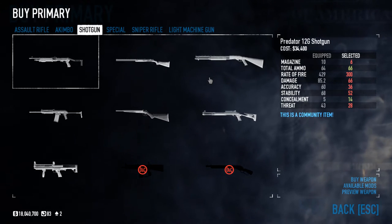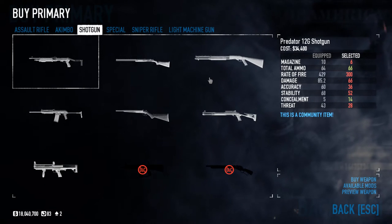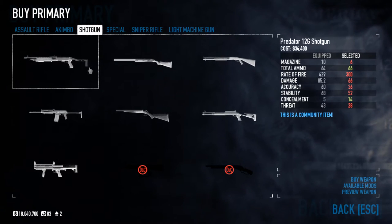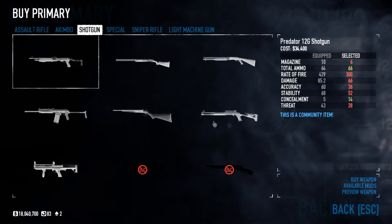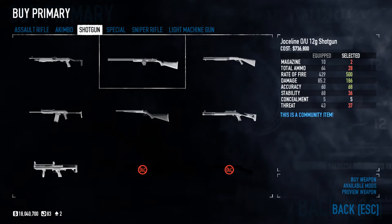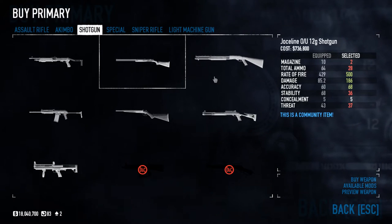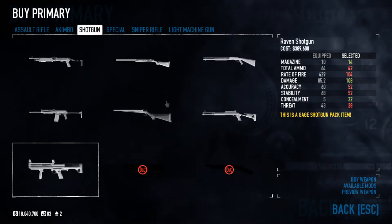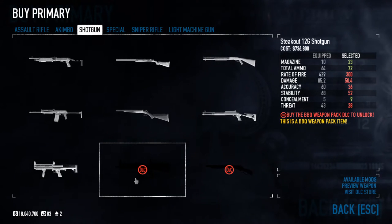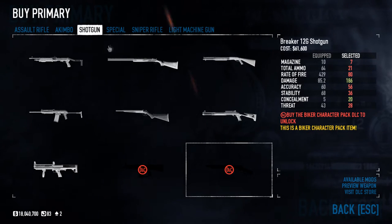They all one-shot pretty much anything on Overkill. This build works best on Overkill and below; you can do some Death Wish missions but they're very tough depending on the mission. The lower ammo shotguns I wouldn't recommend, and the medium ammo ones I wouldn't pick either. The new one, the Breaker, I wouldn't go with because it's also very low ammo.